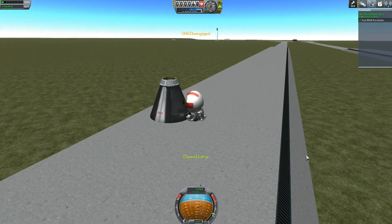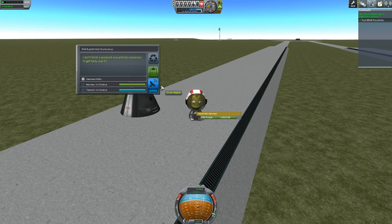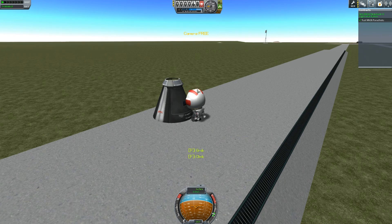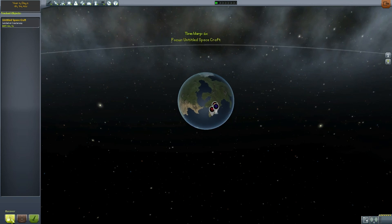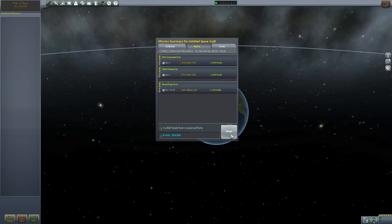There you go Jeb, you can let go now mate — you don't need to hold on, you're safe. Can we do a little EVA report? 2.4 science. I don't think a spacesuit was entirely necessary to get here, was it? Indeed it wasn't, Jeb. Grab and board, put him back in there. Let's go back to our space centre and recover our ship — see how much science and money we recover from parts. Alright, so we're back up to 22 science — that's pretty cool. We can unlock some more parts before we finish up the video.